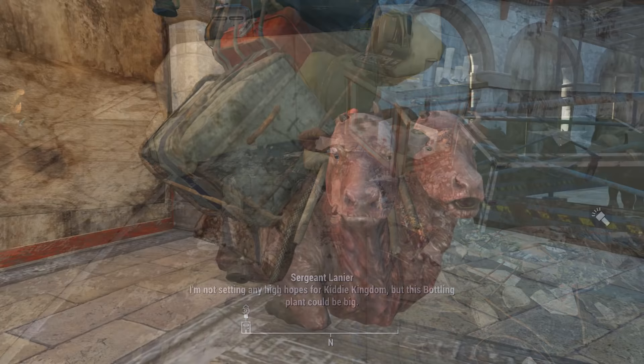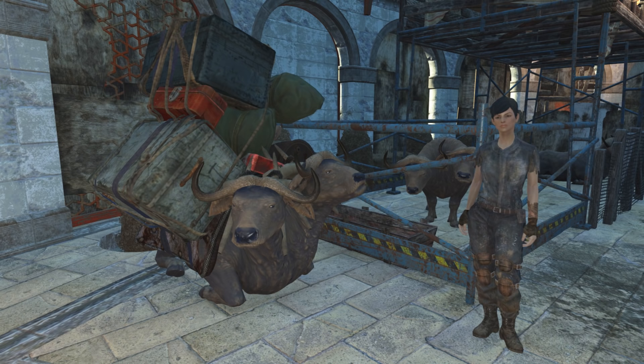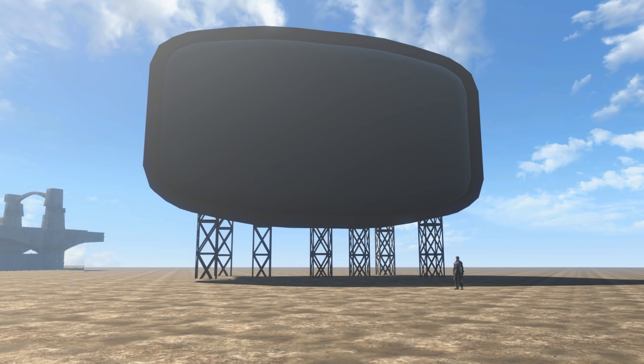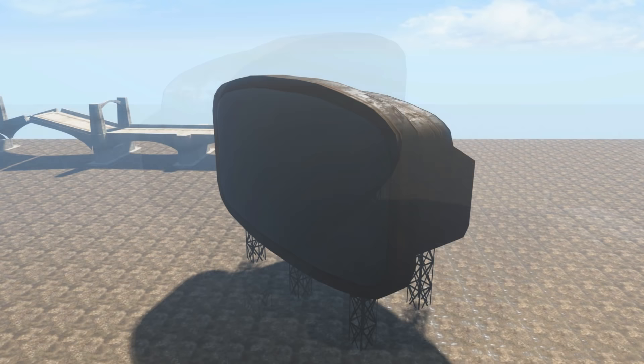Speaking of Nuka World, Caitlyn Aldner's Pack Brahmin was intended to be a unique version of a Pack Brahmin, but was never implemented — a small but interesting cut detail. A giant TV in Diamond City was also cut: this monstrous jumbotron was to be found in the city, and it's possible it would have had something to do with the Institute's questlines, perhaps broadcasting propaganda or making a grander announcement of the existence of the Institute.